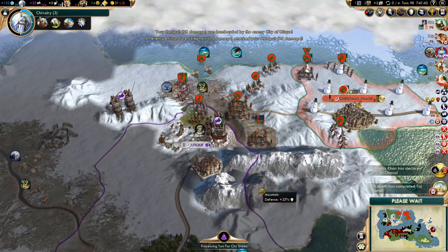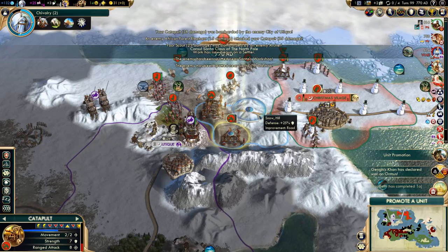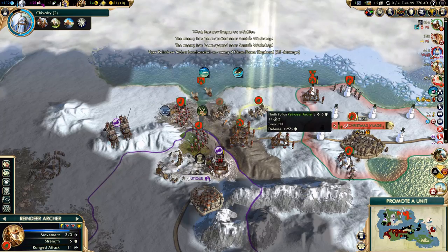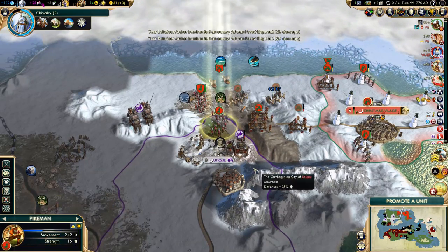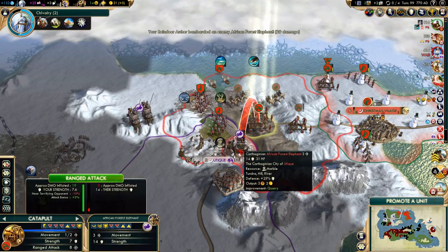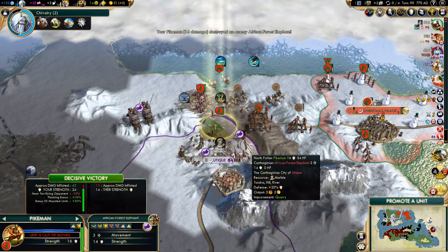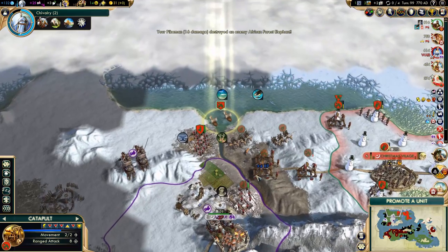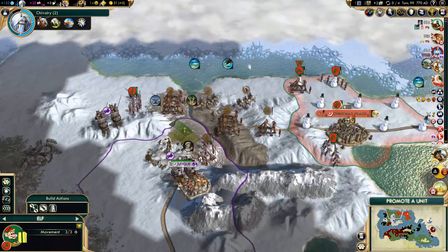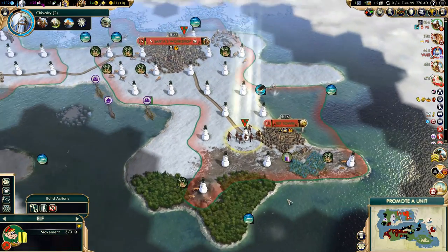They are still throwing units at us. I'm trying to avoid losses, but it's probably going to be impossible to completely avoid them. We can kill this guy — I can actually kill him right now with my pikeman and then attack the city. But the city will just heal back on the same turn, won't it? It probably will, but we'll start doing some damage at least. So move here and fortify, and disembark with the catapult. We have to hurry up with this.